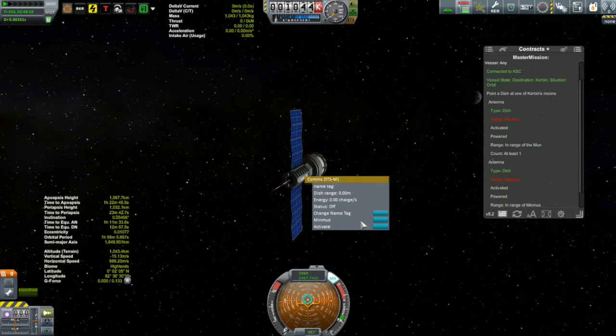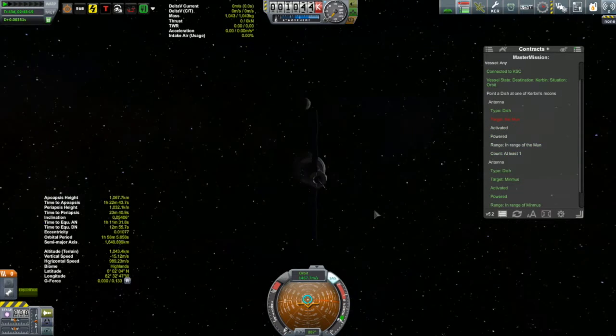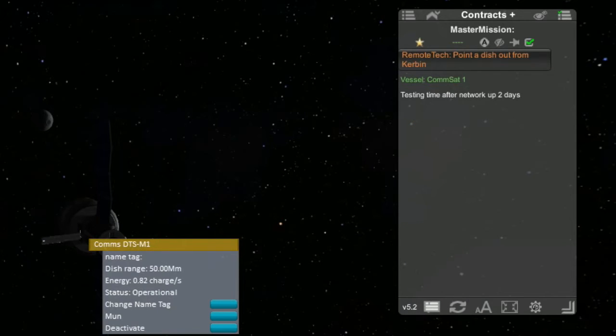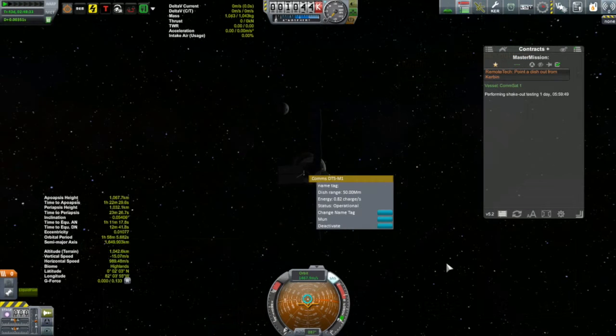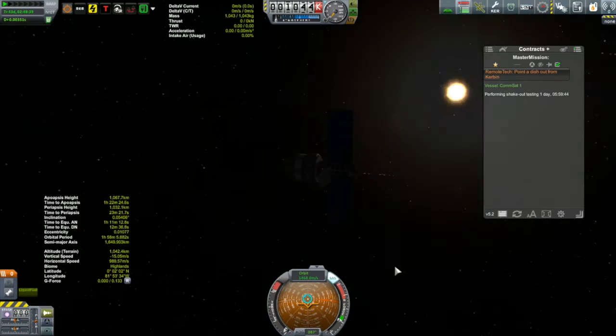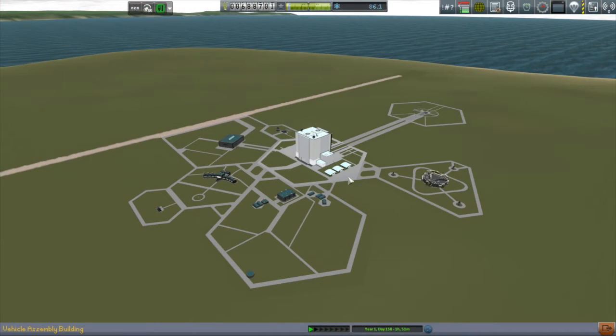We'll select that dish antenna. Oh, that one's already pointing at Minmus. I noticed the first one was pointing at the moon. So activate, pointing at the moon. Contract complete. Performing shakedown, so it's about two days from now, as long as the connection remains, which it will. Contract complete. Well, life doesn't get any easier than that.